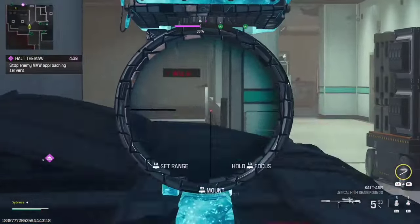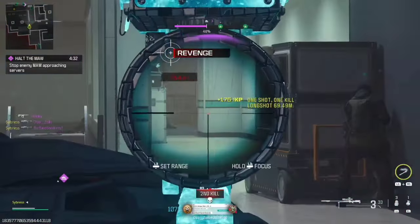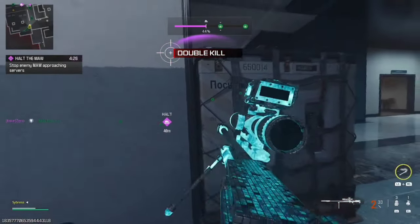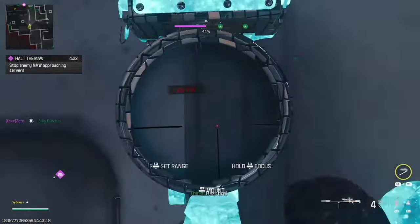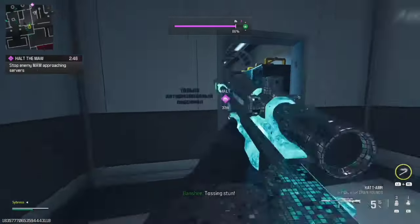The last scopes we're doing are going to be strictly for snipers, unique for snipers, so we're going to be using the CAT AMR to test them out. Here we have the Raptor FVM40 — solid, middle of the pack. 5 out of 10. It's got your distance on it, which is cool, but it's not really what I'm looking for in a sniper scope personally.